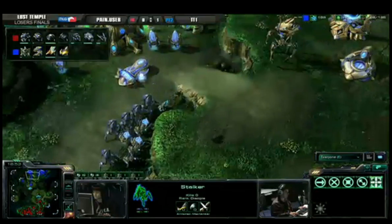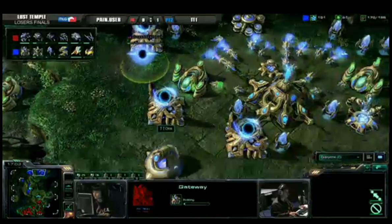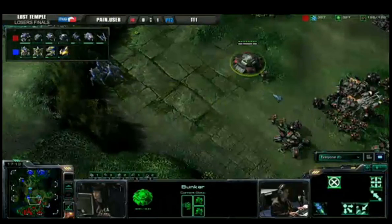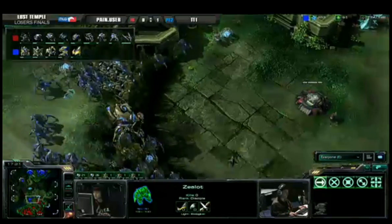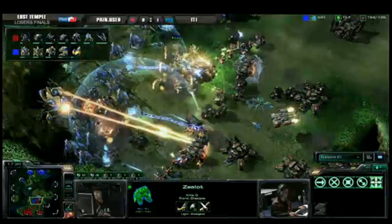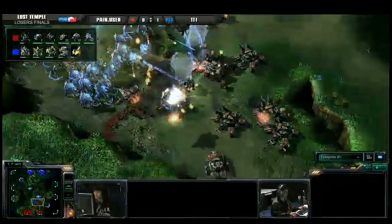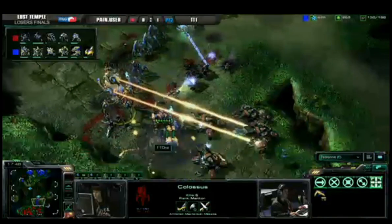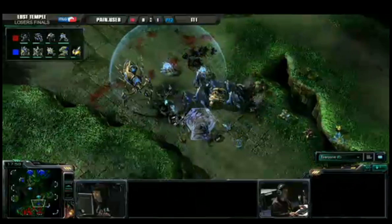Look at the size of this army from TT1 advancing forward, with units streaming back from his base. He needs to grab that colossus — more gateways and the zealot leg speed upgrade. He's at 170 food to Pain User's 126. Look at the radius on that tank — this is a very tense moment. TT1 is going to skirt around the sides. Here we go: a huge arc from TT1 advancing forward with guardian shields thrown down, but the tanks in the back are dealing enormous damage. The stalker arc is gigantic, more siege tanks come into the front, and the colossus looks like it's very close to going down. TT1 may have busted this — a raven is out but all the tanks are done and the defense has been broken.